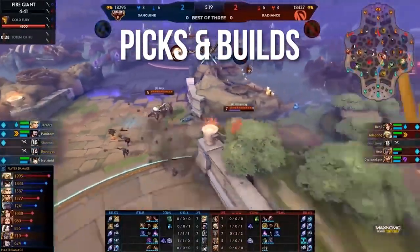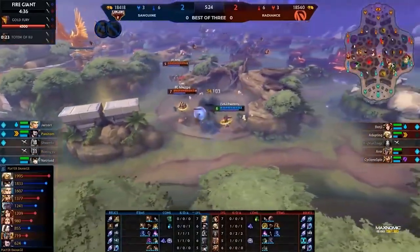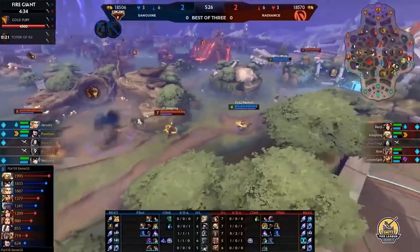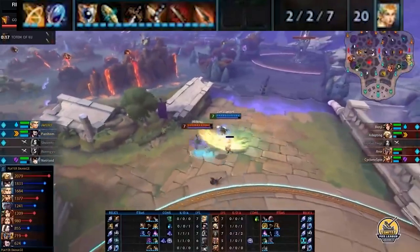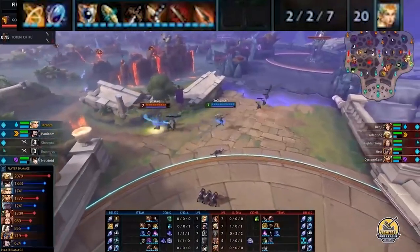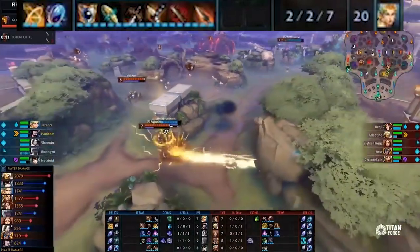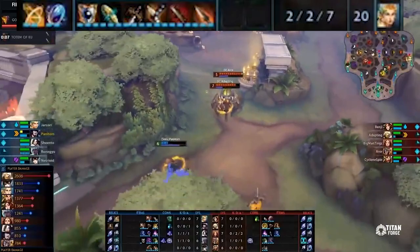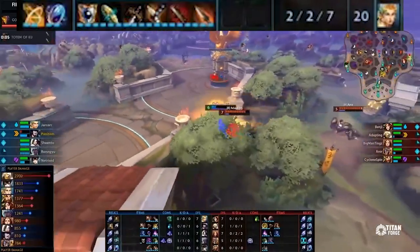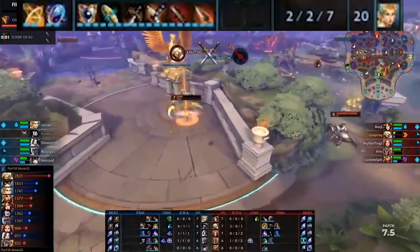The picks are sorted by games, so not necessarily in a logical order — we're going through all the interesting picks one by one. The first is Nike, here played by Scream. The interesting part is where she's being played and how popular she is at the moment. Often you'll see her with burst-heavy builds, but sometimes also builds that are a bit more bruiser-focused, so she's definitely established herself as a current jungler pick.